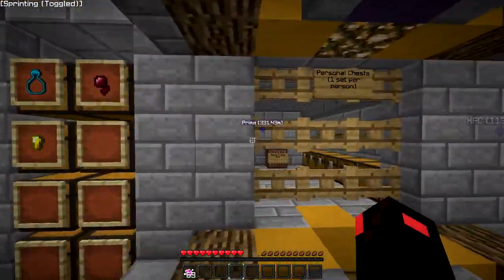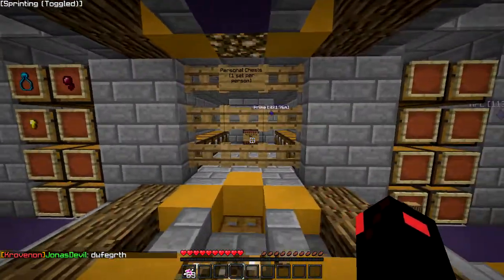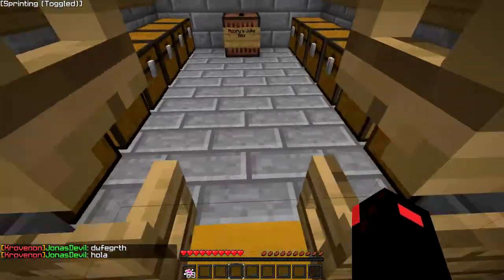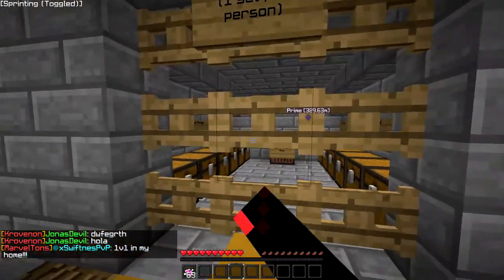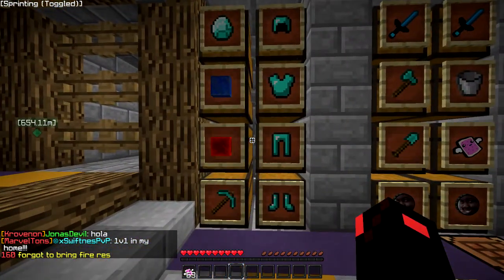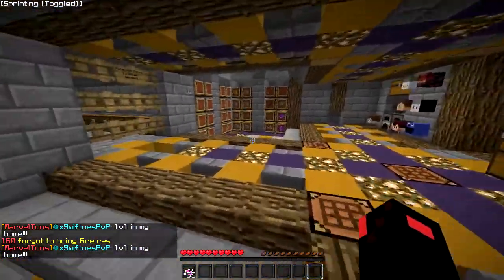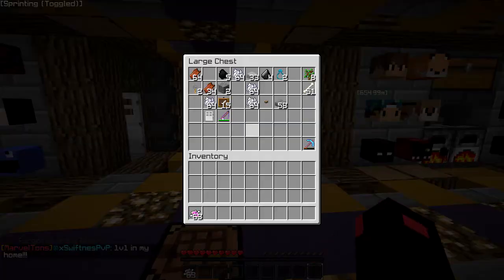We're going to grab some potatoes. Over here is the F home, so you just go over here and you got the personal chest. There's also a personal vault room storage thing down here that we used to use. We re-sorted the storage room and stuff.